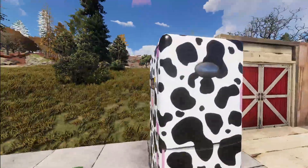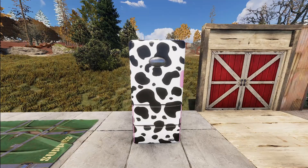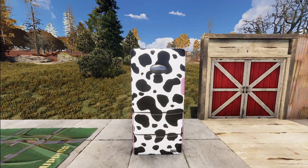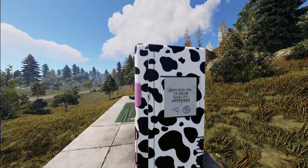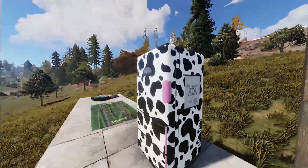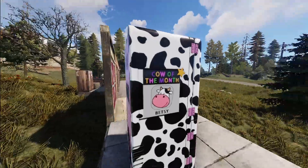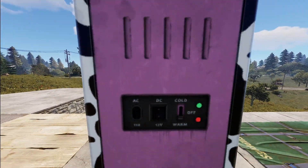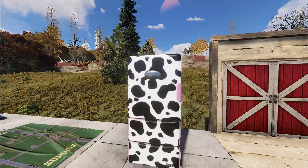Next we've got a goofy fridge. If you want somewhere to store your milk — which we don't have in the game yet — this could be it, but it also works great for making a really gaudy looking kitchen. This thing is just absolutely hilarious. It's got 'checked on, quality approved,' and 'cow of the month is Betsy' on it, with some connectors and lights on the back. Definitely a goofy and fun little fridge.